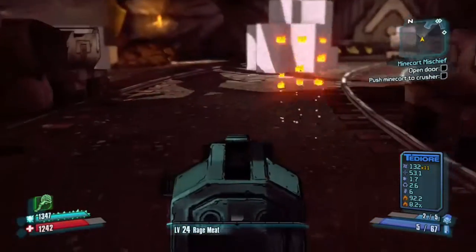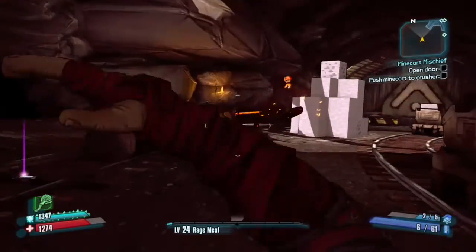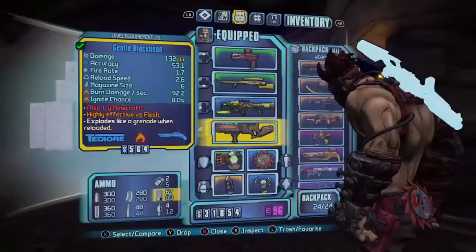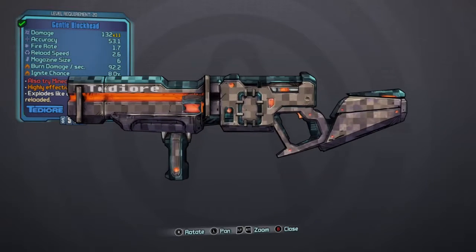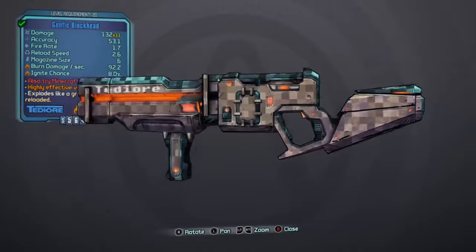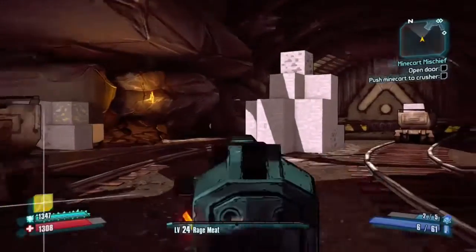This weapon is badass. It's like a Minecraft gun that explodes like a creeper when you get thrown, exactly like a creeper. It's a pretty good weapon when you're facing enemies or in a boss fight, because it's easier to use.